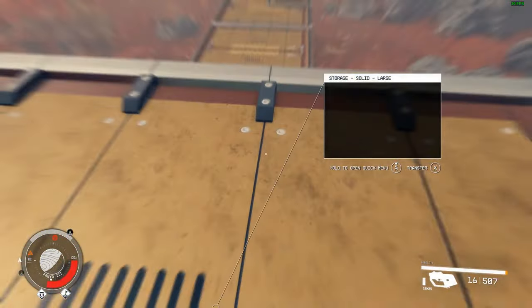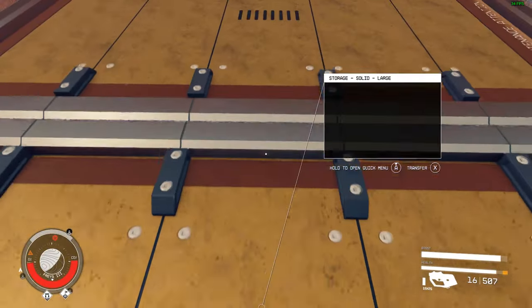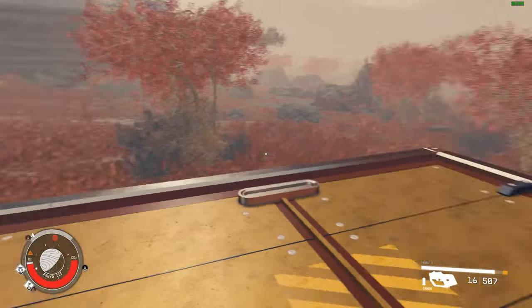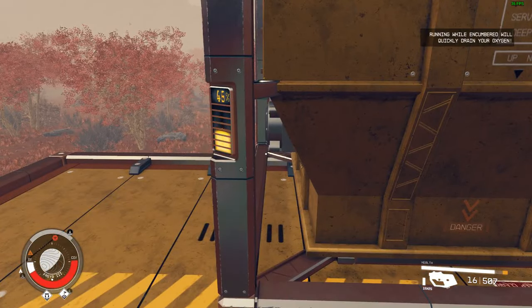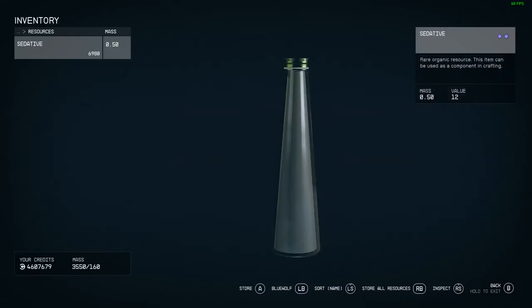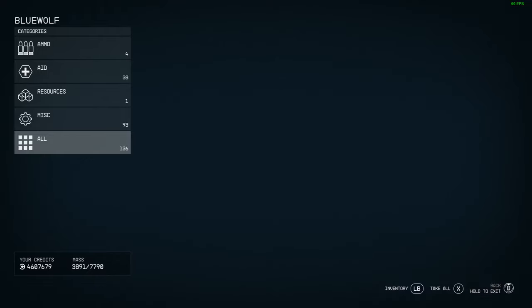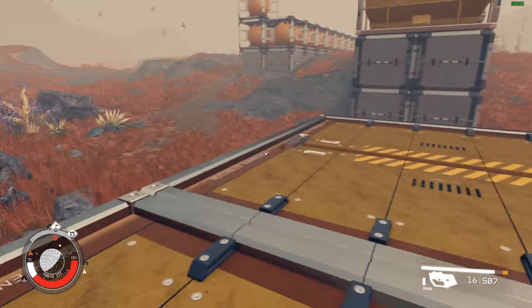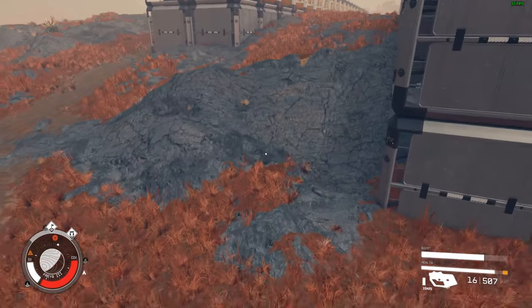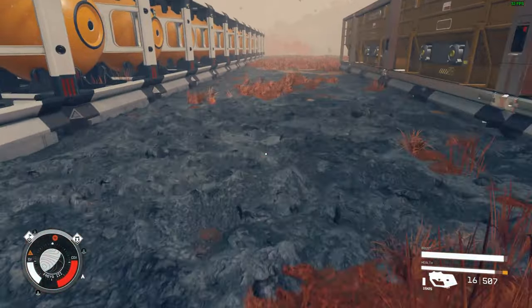I don't use cargo links — cargo links do not work in sleep mode; you have to do everything in real time, which makes them essentially non-viable for me. Instead I'll manually run along all of the storage containers. That's why I lined them up the way I did — I'll become encumbered but it doesn't matter. You'll see the numbers go by as far as what's in each container.